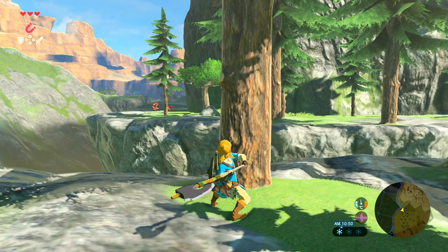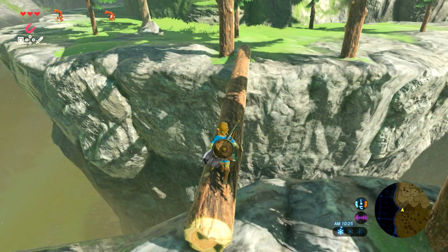This next one is just Link chopping down a tree — I just thought it was a nice screenshot. And the one after that is Link walking across that tree to cross a gap, using it as a bridge. It's really cool that you can do that in the game.